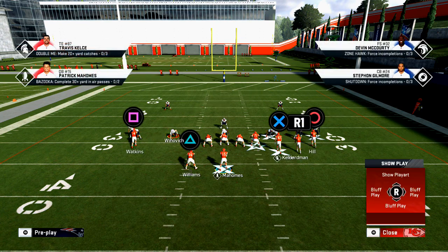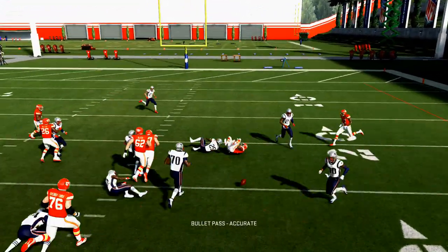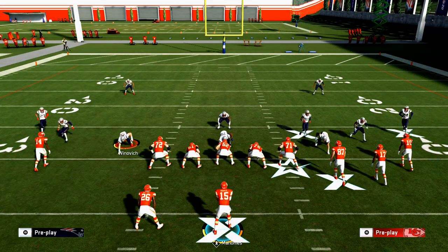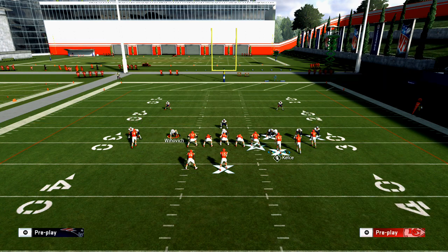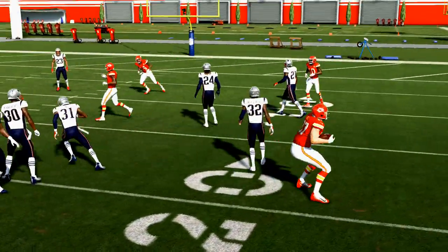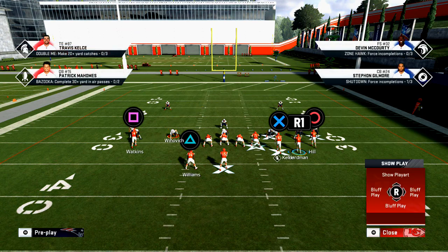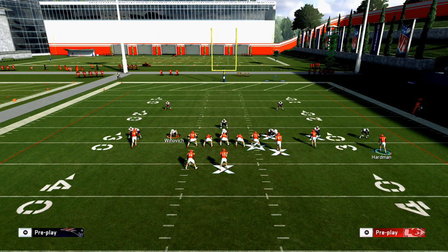The route to Sammy Watkins is very underrated this year. A lot of people went away from it, but you can throw that hitch route. I can also take Travis Kelsey — because he's featured like a wide receiver — and put him on a zig route. Zig routes are really good this year for beating man-to-man coverage. Another option: take Travis Kelsey on a zig, your running back on an option route. Once Kelsey cuts in and out, he's going to easily beat man coverage.